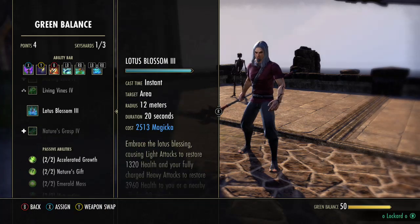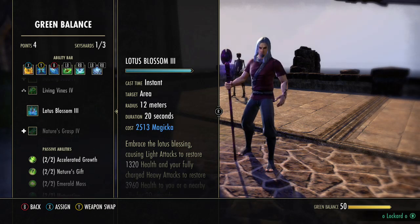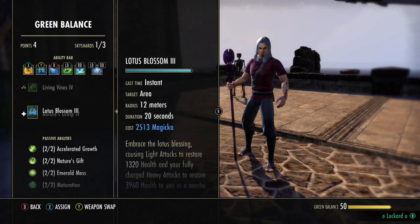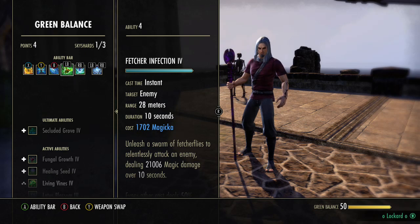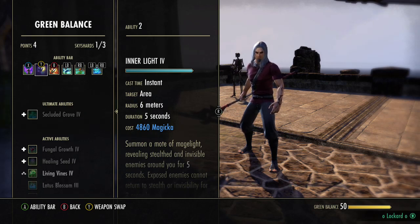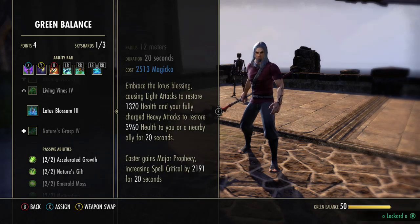But if you are in open world, I would suggest running Lotus Blossom in place of Fetcher Infection, just so you can get these passives. Nature's Gift is really good — this is effectively 500 recovery to something, giving you 250 Magicka or Stamina Restore on your lowest pool every 1 second. If you do want to play a more conservative build, you could take off Inner Light — if you're having sustain issues, as far as the dueling build is concerned, you could take off Inner Light and toss on Lotus Blossom. Lotus Blossom is really great because it gives you the crit; the only thing you're missing out on would be the 5% max Mag.